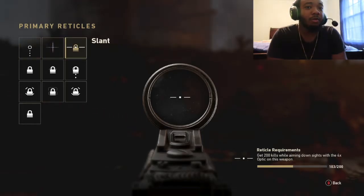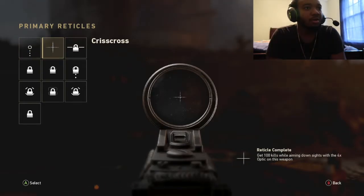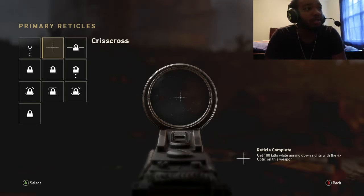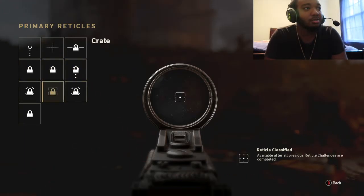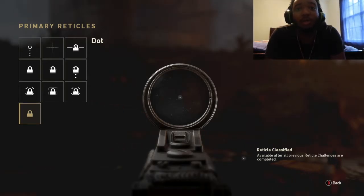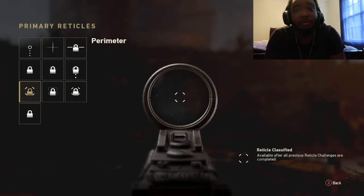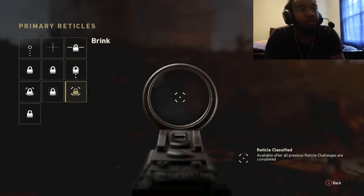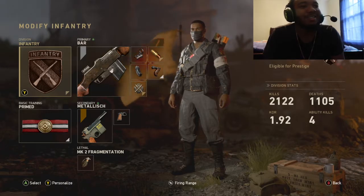With the dot you can see a lot more. Basic training is going to stay Prime throughout the rest of the video, and so is my secondary and frag grenade. Next I got another Mountain division class but this time with the STG — reflex, rapid fire, and grip. For this reflex sight, I don't really have much unlocked because you've got to use the four times optic. I unlocked two of them and tried one, it's okay, but I'd rather use the regular one.